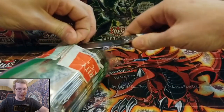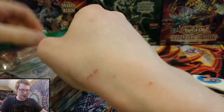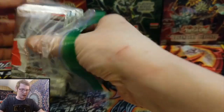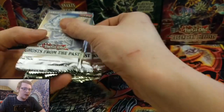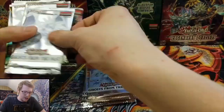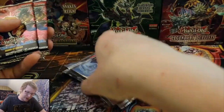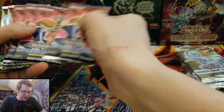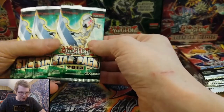Some Ghosts from the Past — this knife sucks. I see some Rage of Raw in there and some other things. Looks like we got some Ghosts from the Past. Looks like six packs — whoa, some Speed Duel in there. One, two, three, four, five, six — that's a lot of packs. Some Speed Duel, that's cool, and then some Star Packs 2013.